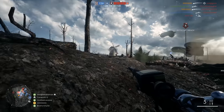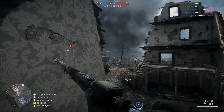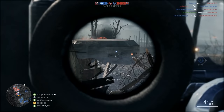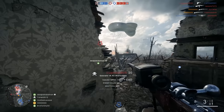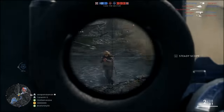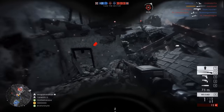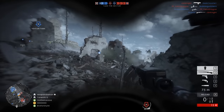Now if you've been watching my Battlefield 1 content, you'll know that the sweet spot mechanic is very important for snipers in this game, as it dictates where you can one-shot kill somebody — or rather how far away you have to be from somebody to get a one-shot kill. Each rifle has a different sweet spot, so understanding that sweet spot and where you want to be is pretty important, and it can be a little complicated if you don't really understand how far away you are from your opponent.